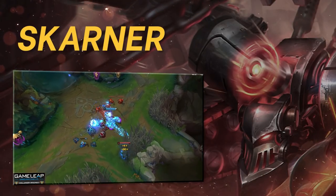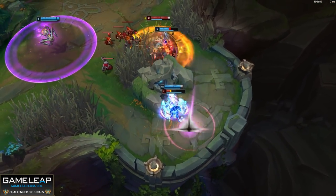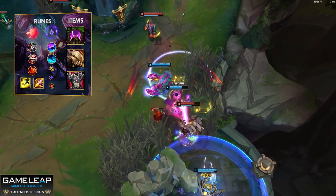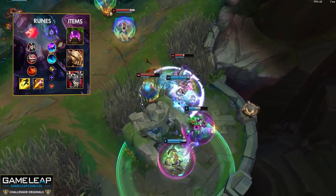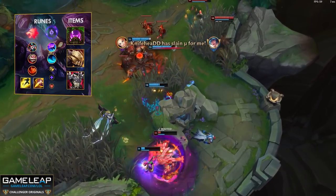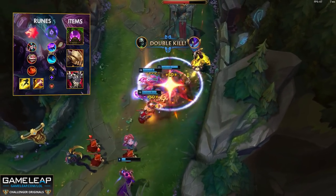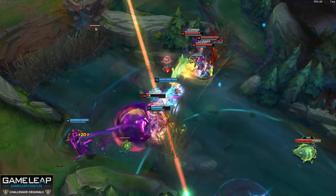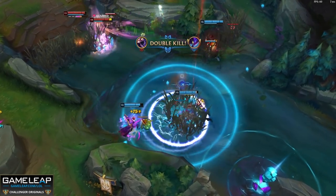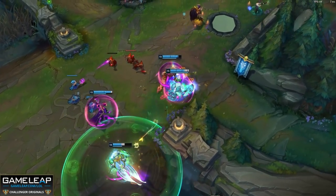Next up in the jungle is Skarner. I know he's rarely played, but he has a 55% win rate in higher elo, just like Elise and Rengar. Because Conqueror is nerfed, champions who don't run it — like Skarner who runs Predator — find the jungle a lot easier. In your secondary tree take Celerity and Water Walking for movement speed. Pair this with Turbo Chemtank as your Mythic, then Dead Man's Plate and Thornmail. For boots, Plated Steelcaps are great against attack damage teams, Ionian Boots are good if you're snowballing, or Merc Treads if the enemy has lots of CC and magic damage.